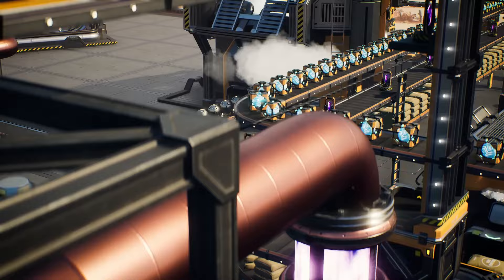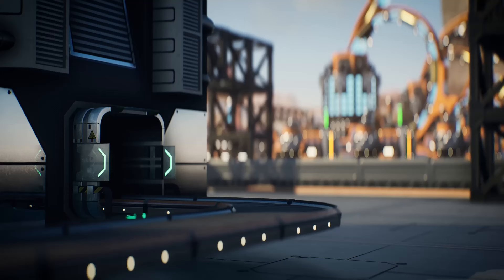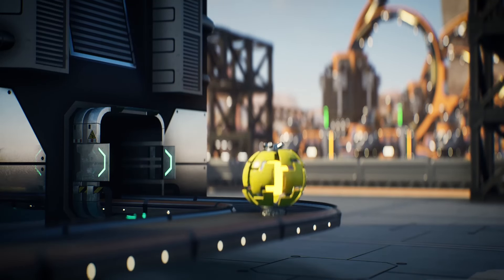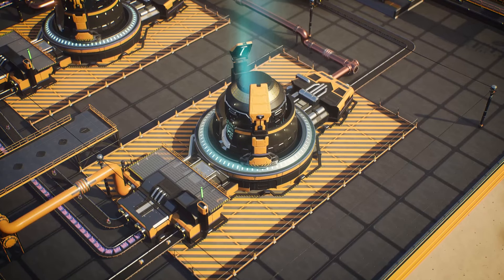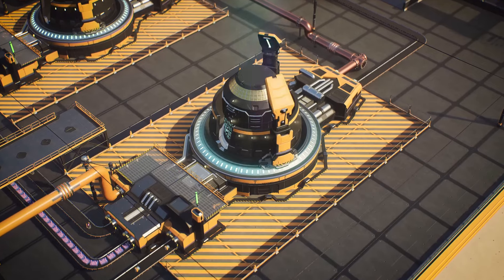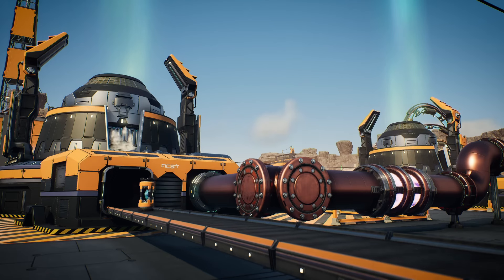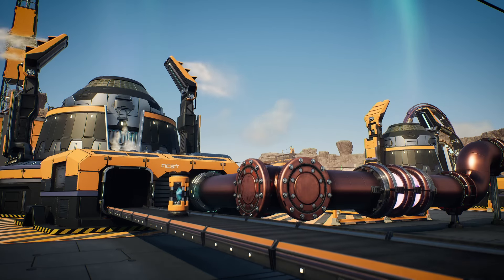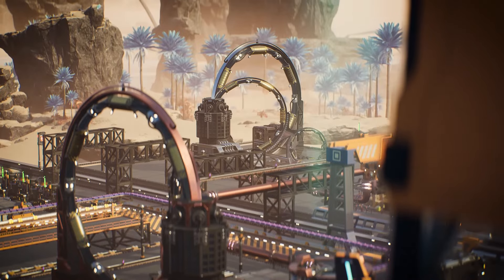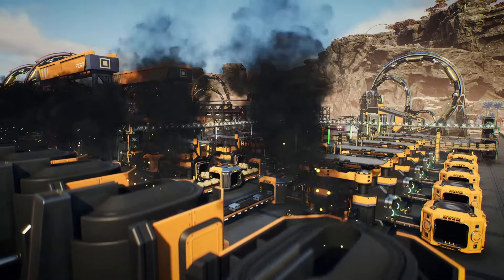There are also big changes to gameplay that's been there for a while. For example, the Biomass Burner — we can now feed things into it automatically with a belt and also a pipe input, opening some new possibilities. Similarly, Power Shards: you could make them before by finding slugs, but now you can actually build and automate a production of Power Shards. That means you could have whole factories running with Power Shards and therefore overclocking everywhere.